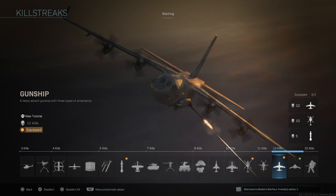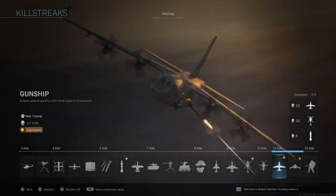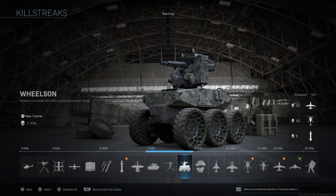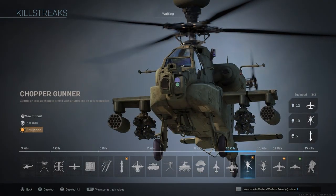Also equip one of the other streaks, because things like the gunship and the chopper gunner aren't fire-and-forget — you've got to control them. With the chopper gunner you can move it around the map and switch between different weapons. With the gunship you can't control how it moves, but you can change between weapons and different optics. If you really want to make the most of these killstreaks, it definitely helps to practice things like the wheeled vehicle. If you've practiced with it and got used to how it drives, you can kill loads of people with it.